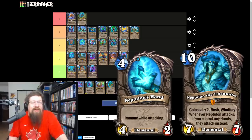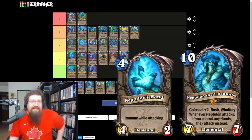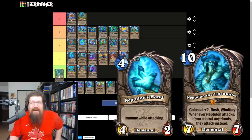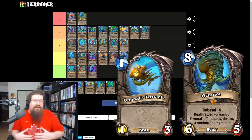Neptulon is the neutral colossal — plus two Rush, Windfury. Whenever Neptulon attacks, if you control any hands they attack instead, and those are four 4/2s that are immune. So you get like 16 immune damage and then you have Neptulon with Windfury — just an incredible threat and a really good board sweep. I think this will see play in some slower control decks. It's not Raid Boss Onyxia good, but still very good and a lot more scary if it sticks.